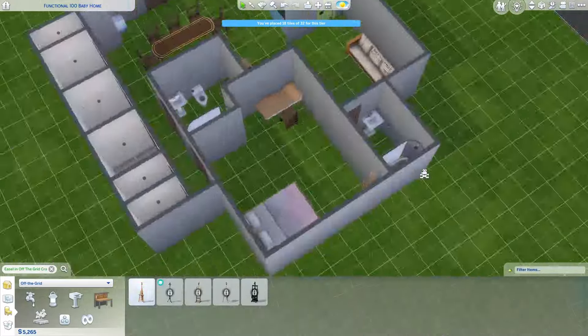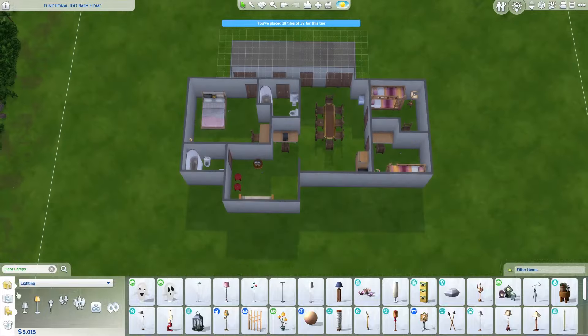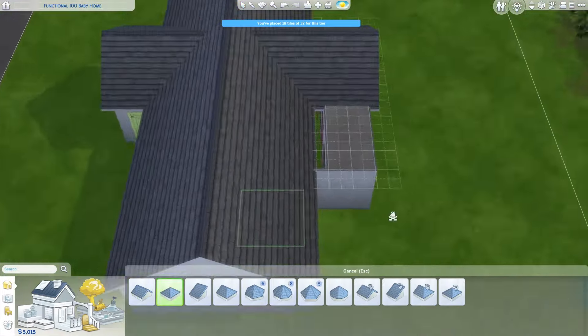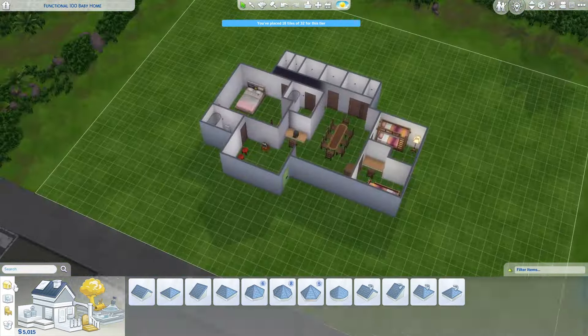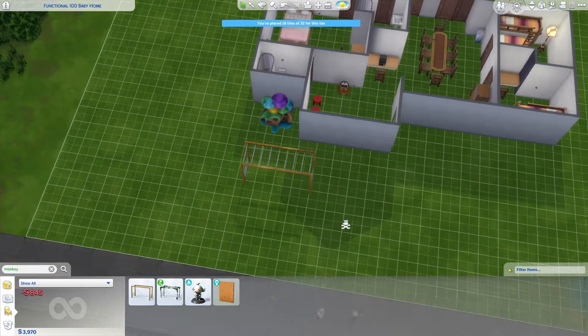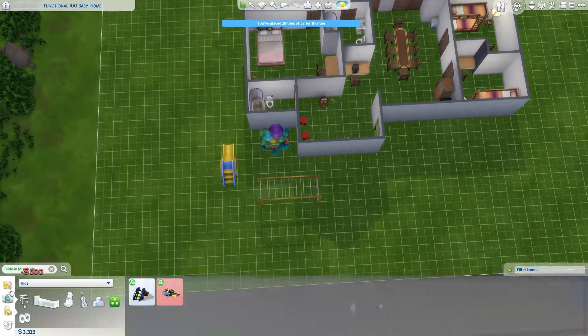After some more rearranging and adding in an easel and some lamps, it was time to work on the roof. When I first started building in The Sims, I just made big boxes and put a gabled roof on it and called it a day. But nowadays my build style is more: make an interesting shape and the roof will probably be interesting — which, while true, also means the roof is usually a lot harder. But with this build I actually did something different. I tried to plan the building shape to give a roof that would be interesting but not impossible. So the roof actually went pretty quick.